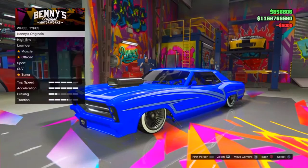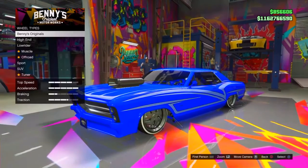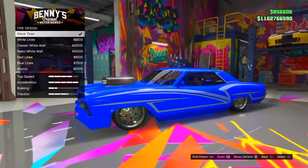And then basically just swap back to those. You're going to buy the white walls, by the way, just so you know. Then go back to the tire design and scroll through them and then back out.